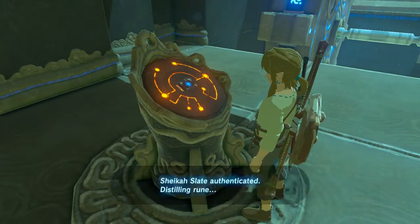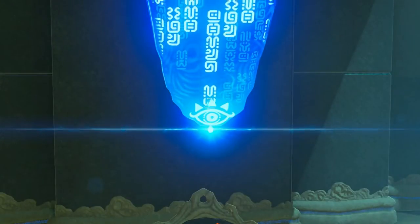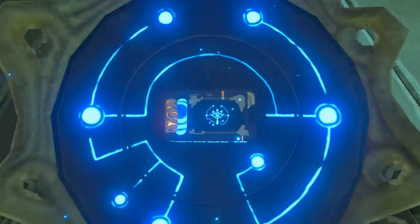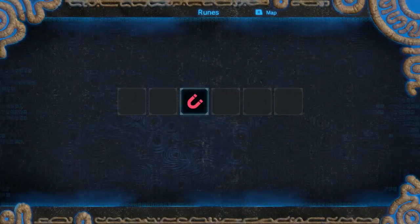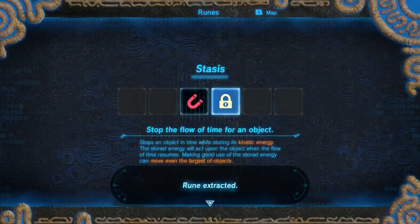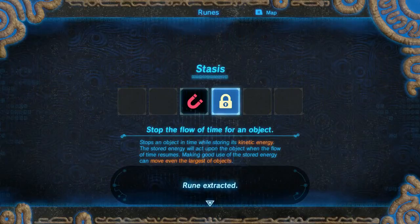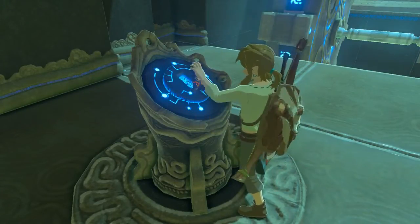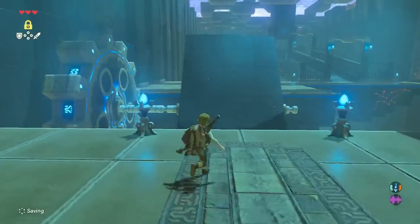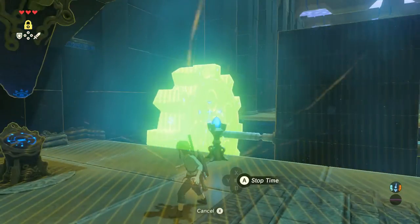So Stasis starts off very simple. You can see it's like some sort of Magitek. It's still a little bit more arcane — this mixture of technology and then affixing the proper rune to this thing. So Stasis: you can stop an object in time while storing its kinetic energy. The stored energy will act upon the object when time resumes. For the initial uses of Stasis, I imagine it's just going to be us freezing stuff. This is our Stasis ability right now, and the thing we want to do is find things that we can freeze. In this case I just want to freeze that so I can run across this platform.